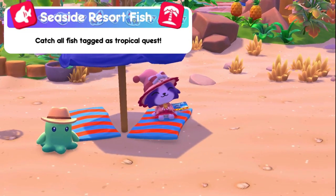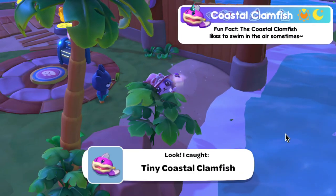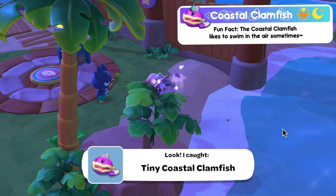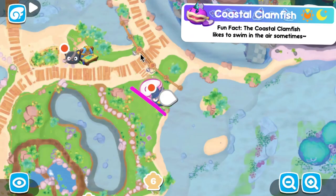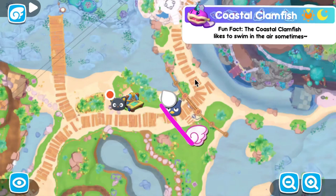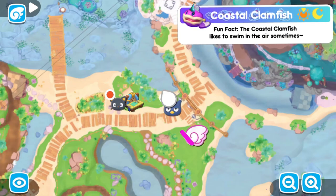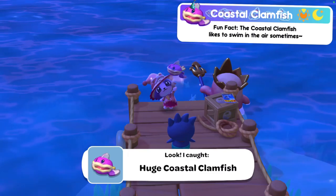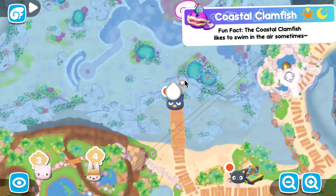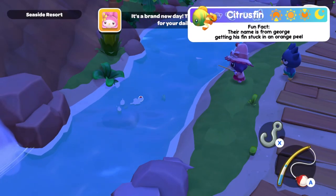Starting off is the coastal clamfish — they're available at evening and nighttime only. I caught all sizes at nighttime. For the tiny one, go to the resort gate mailbox and go left. For the regular medium coastal clamfish, go to the resort gate mailbox and go straight up — the opposite direction from where you caught the tiny one. For the large coastal clamfish, head up to the pier not too far away from Choco Cat and the comedy club.